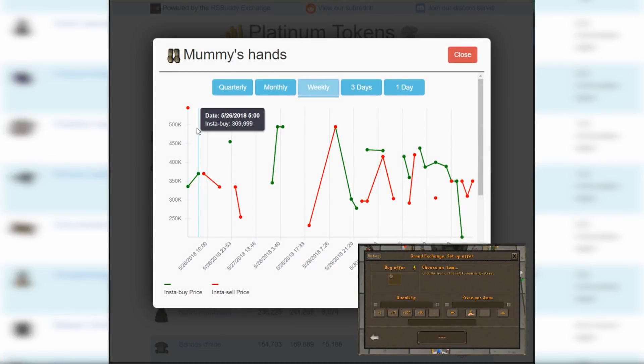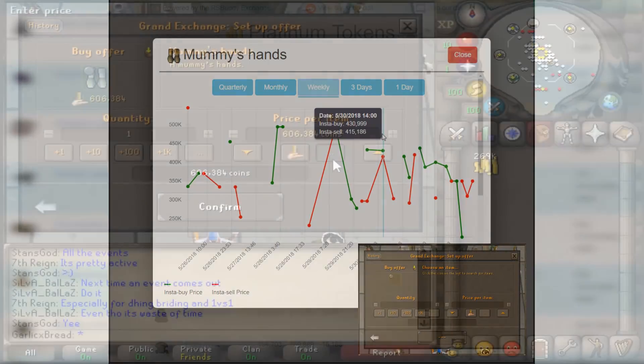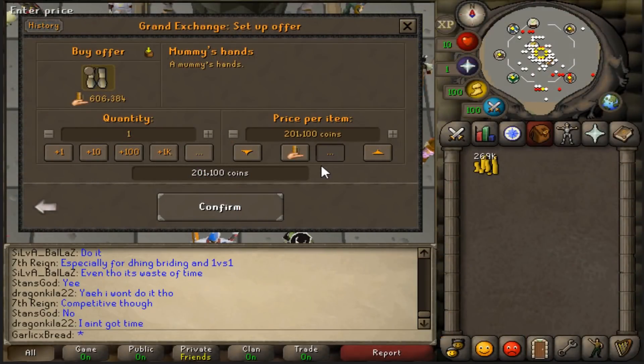For the last week, Mummy Hands have been going for anywhere between 500k and 200k. The volume is very low, but since we'll be leaving these overnight, that's actually fine. I'll put up an offer to match the latest price of 201k.